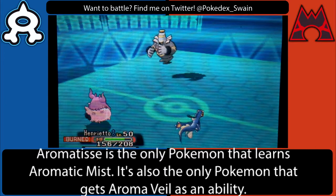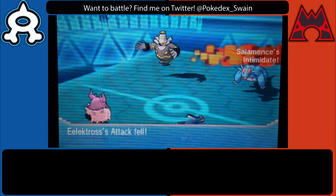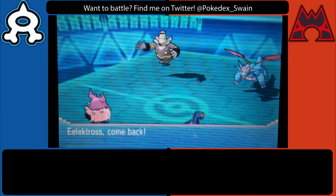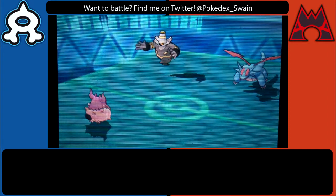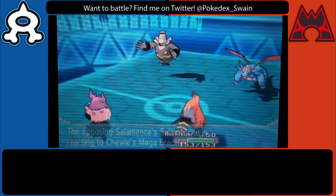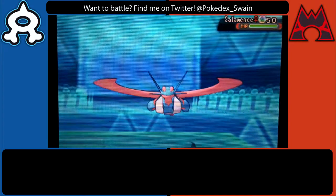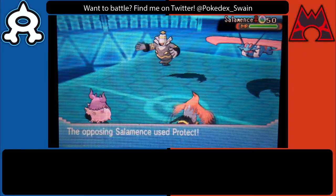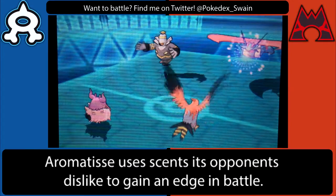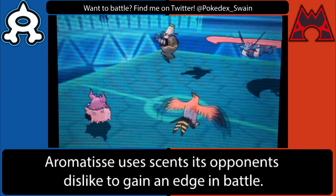He bypasses the slow effects of my trick room with priority Shadow Sneak, and because I switched out my Cacturn I'm not worried about being intimidated by Salamence — that was a pretty good turn overall. Expecting another Will-O-Wisp coming towards my Cacturn, I brought in my Talon Flame. He goes for Protect with Salamence, probably expecting a Moon Blast from Aromatisse.